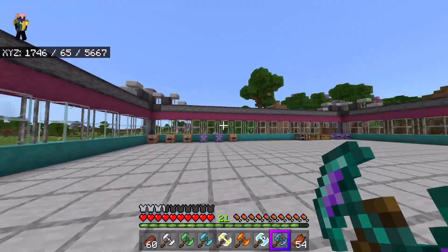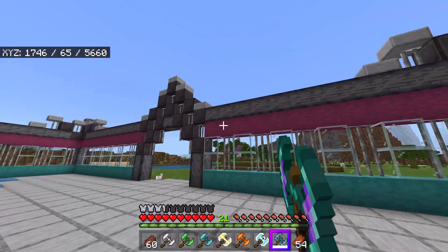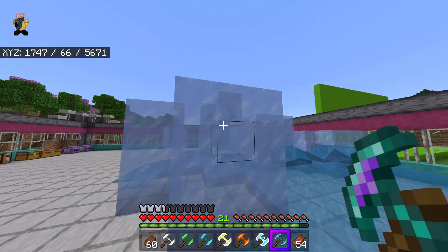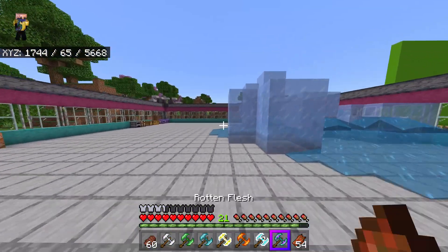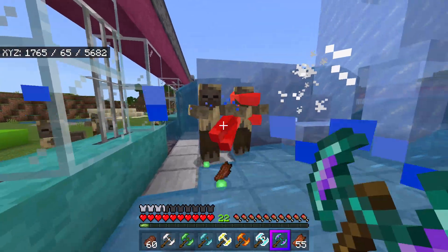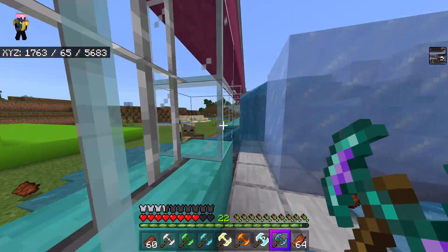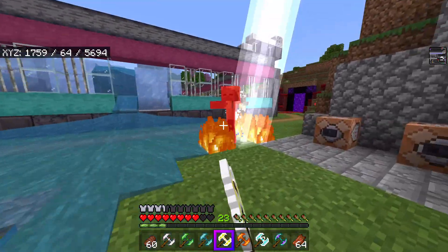That takes us to the ender battle axe. It's kind of like a chorus fruit — it just teleports you somewhere random, not necessarily in any particular direction. It does 40 attack damage making it probably the best one. Experience orbs and items also get encased in ice since it generates ice around every entity. After the diamond one, they all pretty much one-shot everybody even with armor. At one heart you can just teleport away and regroup. The lightning one is my favorite though — it's very fun.